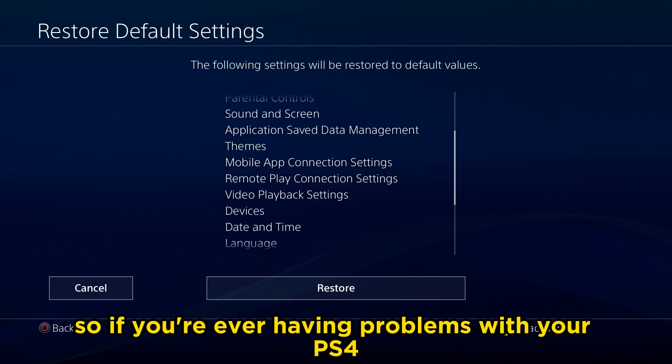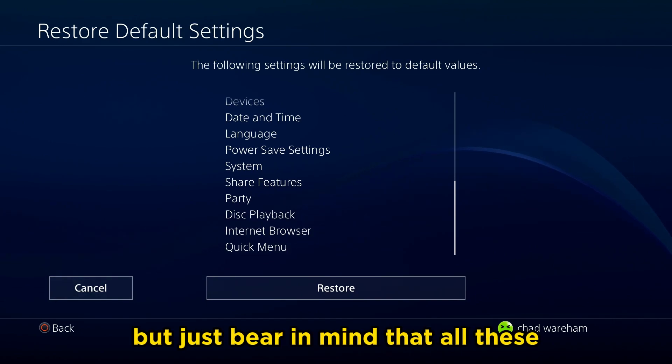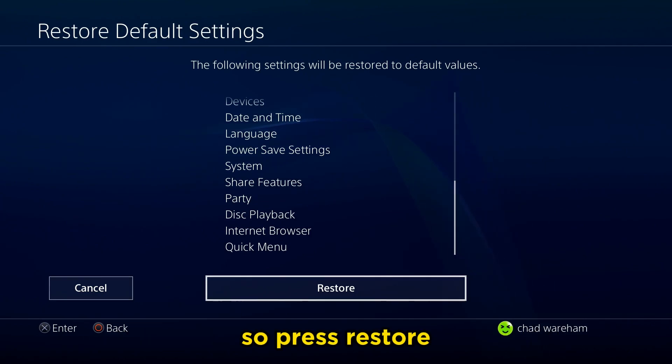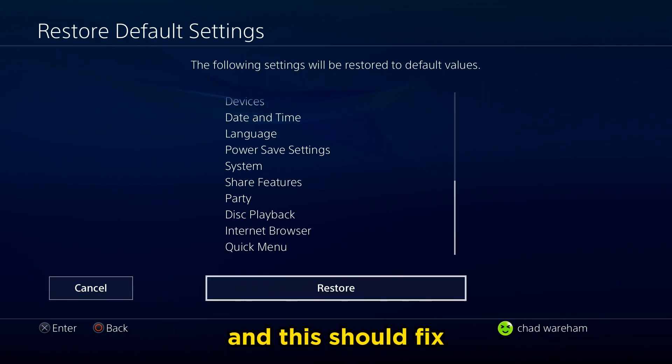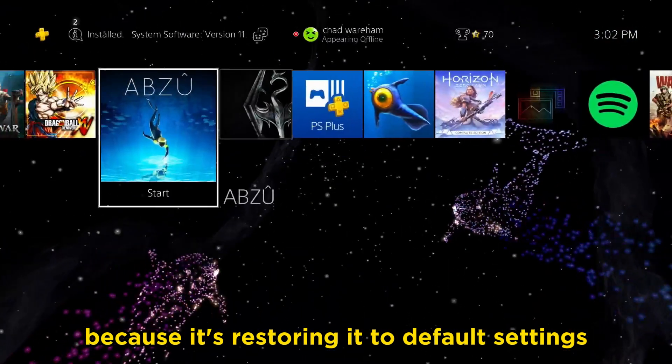So if you're ever having problems with your PS4 network connection, this may very well fix it. Just bear in mind that all these settings are going to restore to default values. Press Restore — it only takes a couple of seconds — and this should fix any of the network issues you're having, because it's restoring everything to default settings.